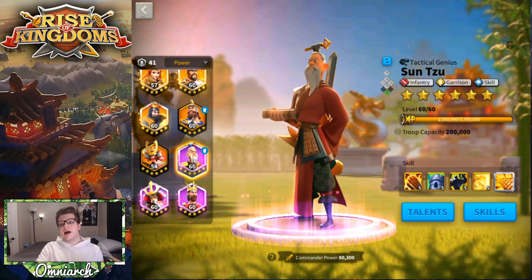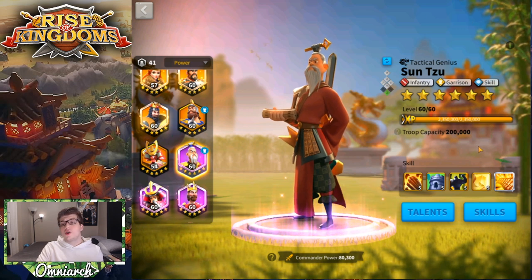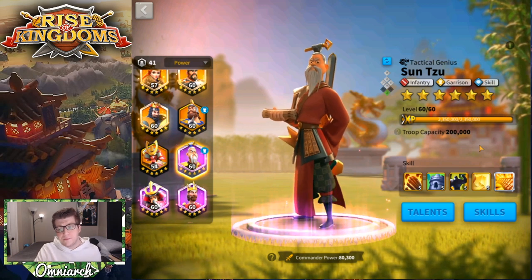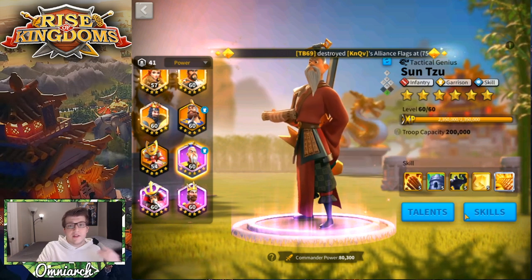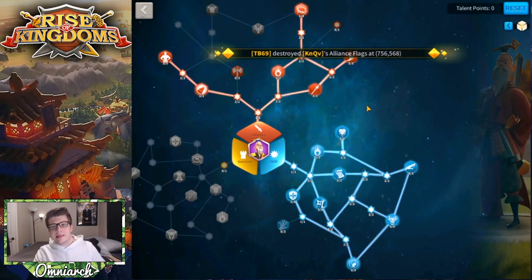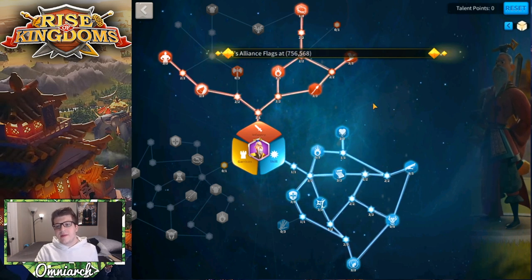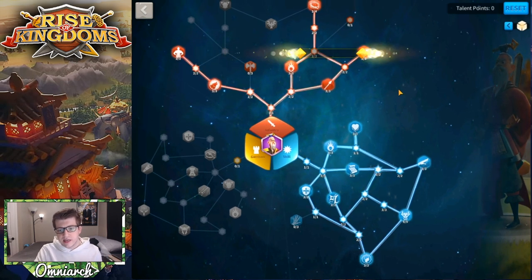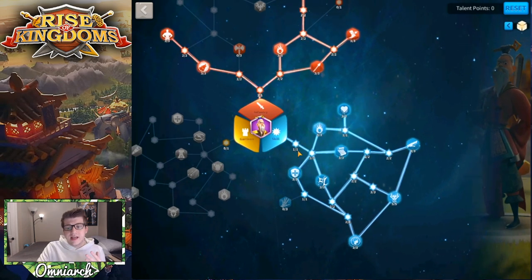To recap: Sun Tzu is a super powerful AOE commander both in open fields and in garrison. He buffs skill damage for himself and his secondary commander, adds tankiness to your army, and provides infantry health bonus. Now let's look at talent builds. The first build I use goes all the way down to the end of the skill tree and then works in a couple of directions.